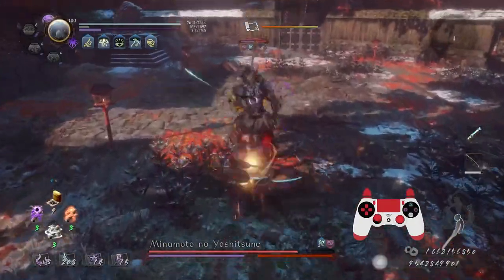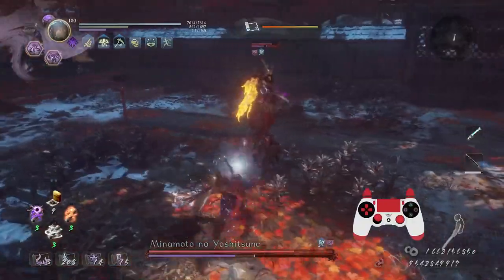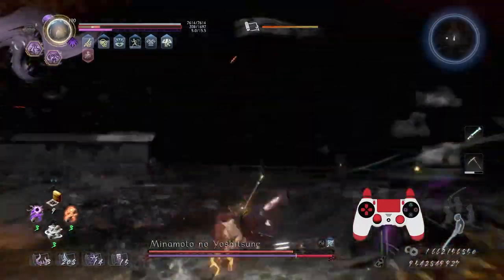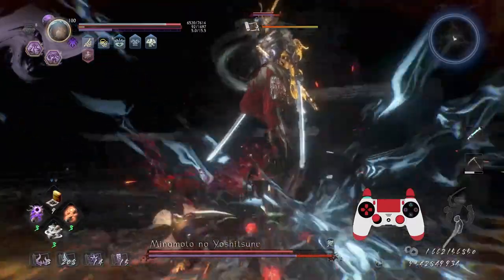I do use my Yokai abilities — I'm not too concerned about taking damage right now, because this version of Yoshitsune is on the weaker end. Usually the first boss in any double boss scroll tends to just be on the weaker side in HP and damage dealt.